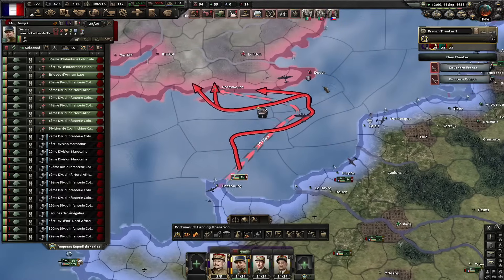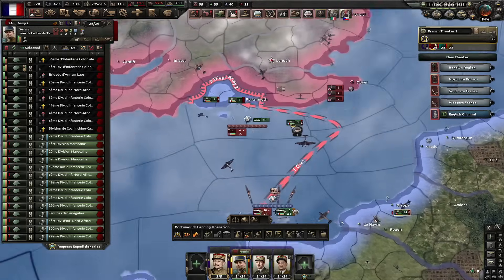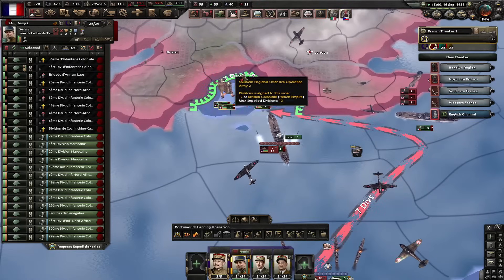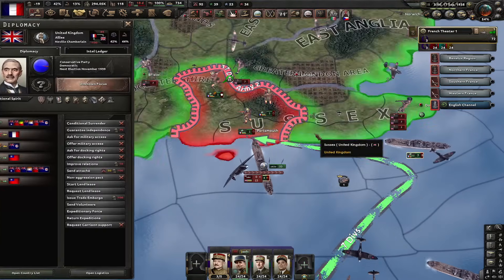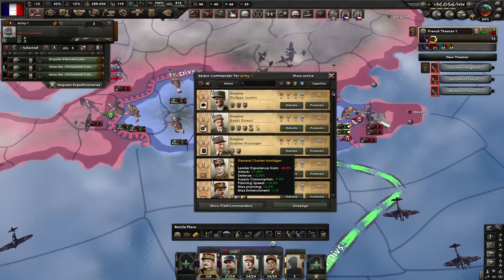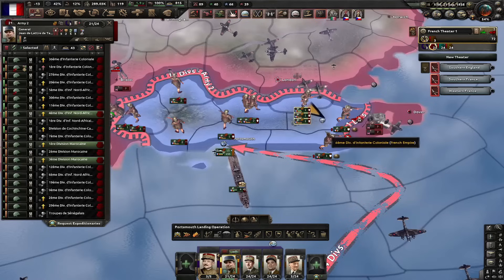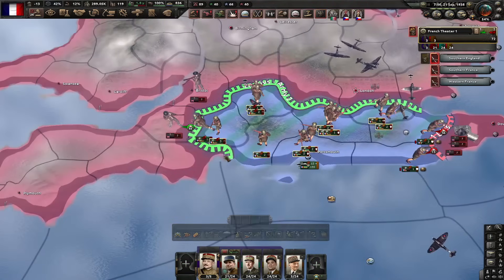We finally managed to launch the naval invasion. You just have to make sure you take Portsmouth. Once you're done, ship your land troops onto Britain. They're going to be smashed heavily, but your divisions shouldn't get destroyed — they will be damaged, however. Once you take an airport, get your planes up there and use them. If you have to, feel free to resort to last stand or force attack. Nobody's going to judge you — not even the AI, because they spam it as well.